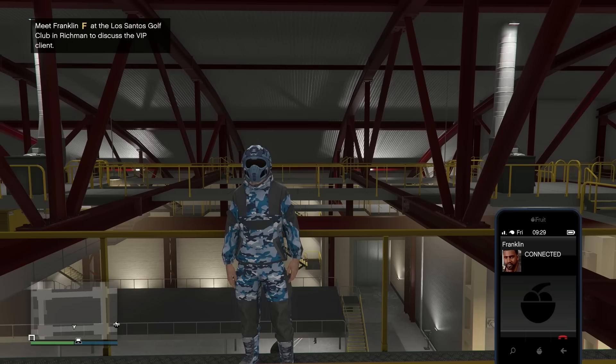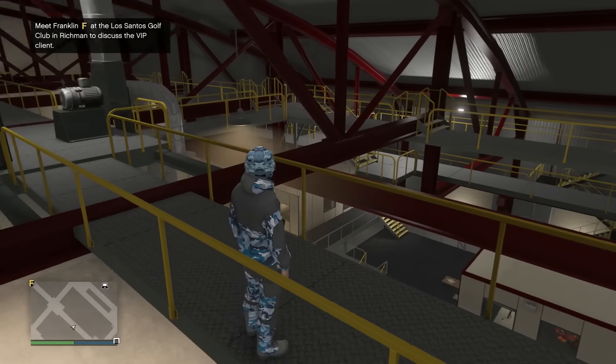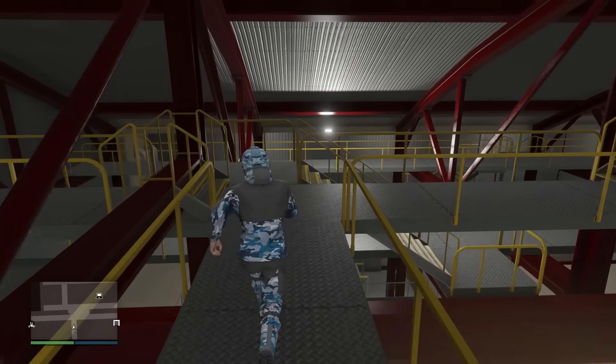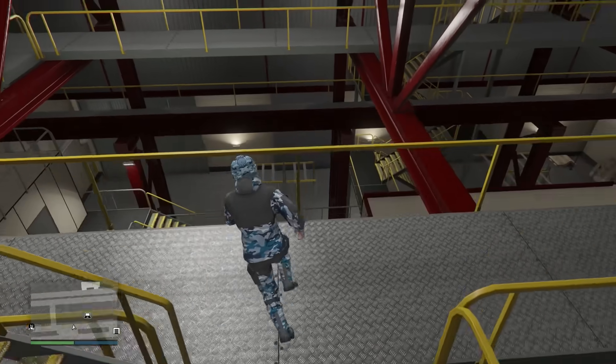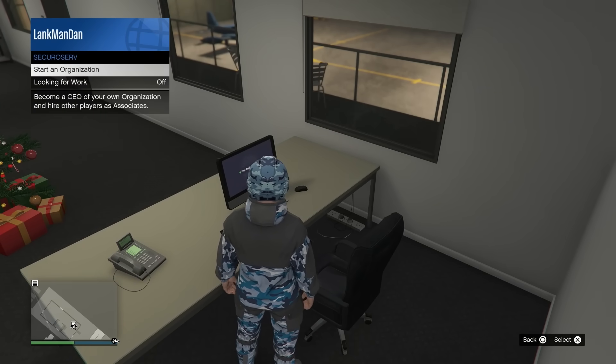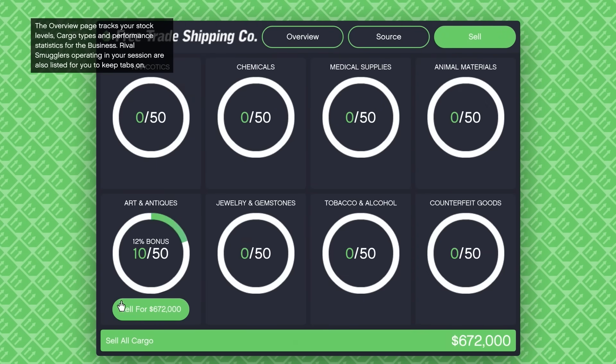Welcome back everybody. After an undisclosed amount of time, I finally have 10 crates to sell. If we sit down at our computer — even though it's January 3rd and Christmas music is still blaring — we can see that I have 10 art and antiques completed. This would usually sell for 600,000, but I have a 12% bonus on top, which brings it up to 672,000. That bonus gets applied when you hit 10 crates.